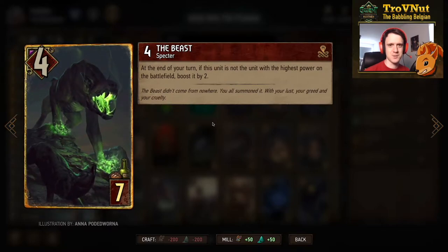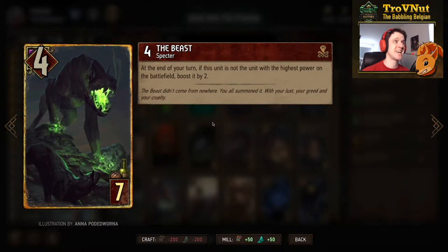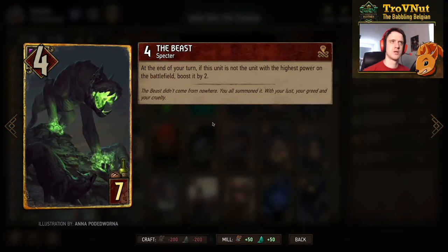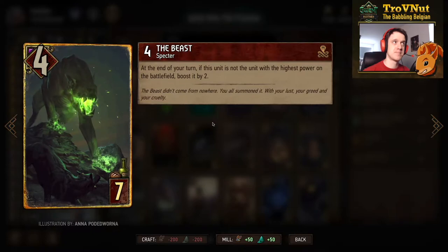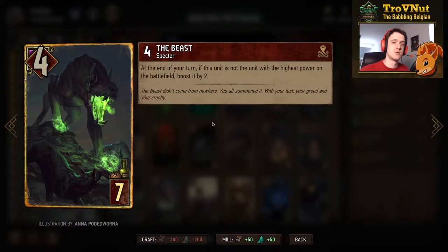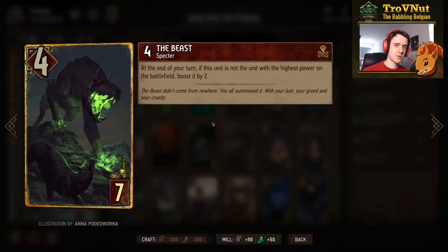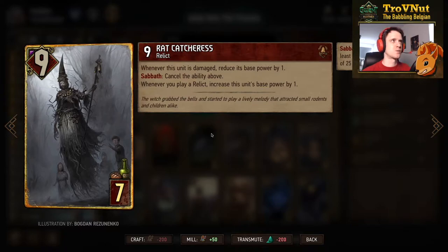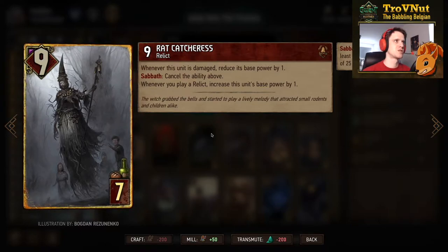The Beast is in this deck as well — 4 power for 7 provisions. At the end of your turn, if this unit is not the highest-power unit on the battlefield, it boosts itself by two. So as long as there is a unit higher than the Beast, it will boost itself by two at the end of every one of your turns.